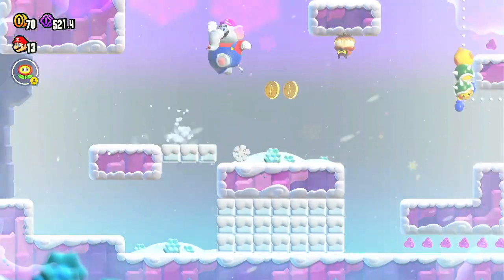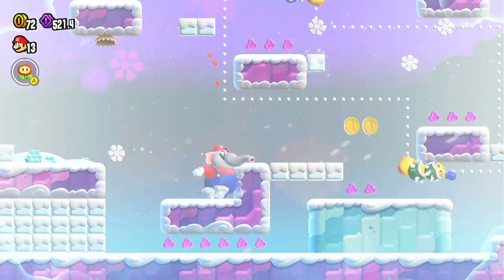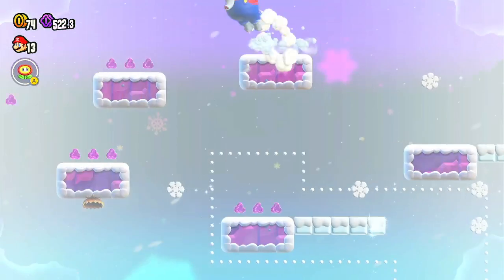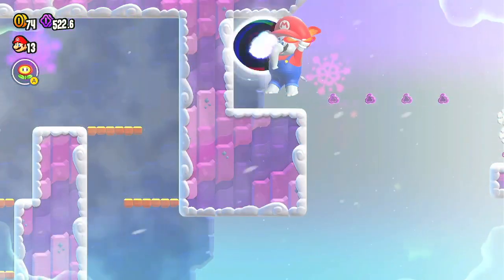And then yeah, that's how you get the Wonder Suit. You basically have to go up there. I'm not going to go and get it because I already got it, but that's how you do that one. You'll just glide over here to get it.